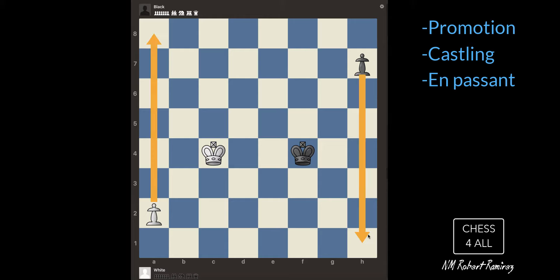That's what we call promotion. The pawn could become a rook, a bishop, a knight, or a queen. In this position we only have the kings with a pawn each, and the only way for them to win the game is to promote into a queen or a rook and then deliver checkmate. I want to get there as quickly as I can — since I haven't moved, I can go two steps. And this is just a race to promote and get your piece first.